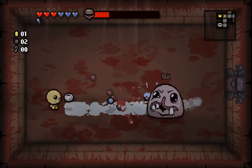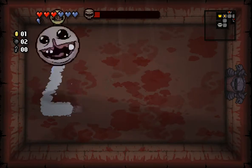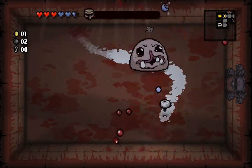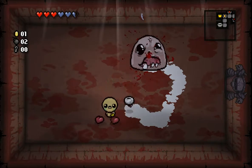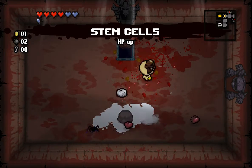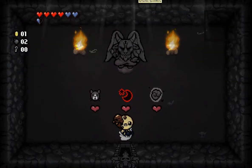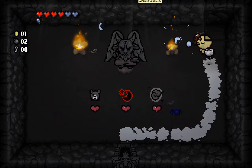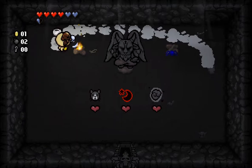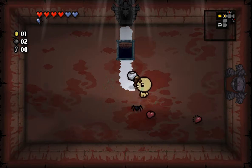So right now he's in the sticky stuff so his bullets slow down - that's so cool. Let me just kill him. This is Monstro - he basically jumps and shoots blood tears. He's one of the easiest bosses. I got stem cells which is HP up, so now I have four hearts. Oh, this is another room - this is called the Devil Room. You can spend one of your heart containers on special items and it will go away forever. None of these items are really good for me, so I'm just gonna continue.